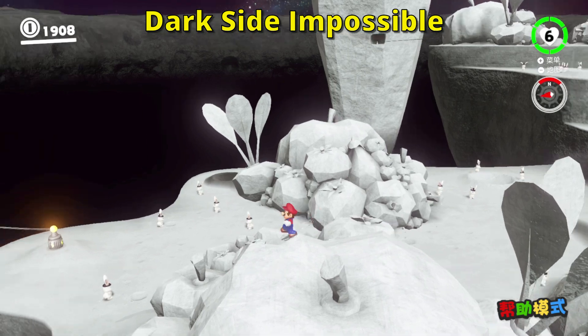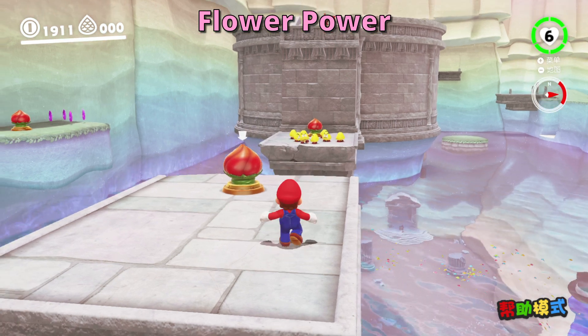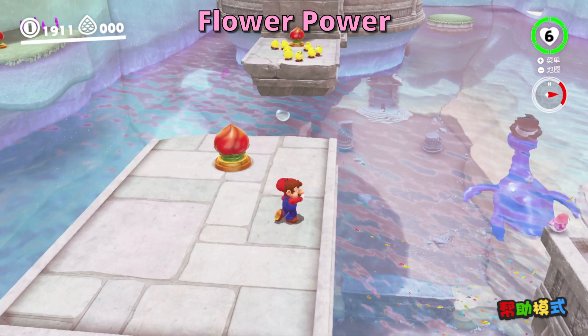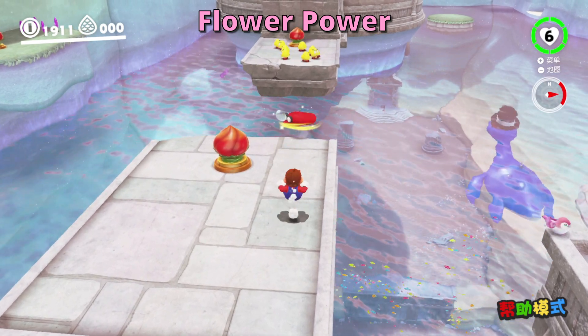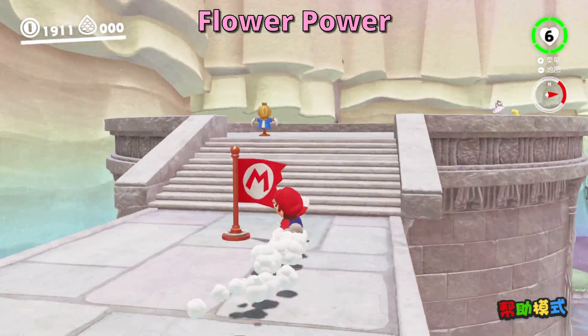First one down. Now we're here in Lake Kingdom doing a jump called Flower Power. All I got to do is get from down here to up there where the checkpoint is. Not too far to go. Let's just do another vault here. And there we go.